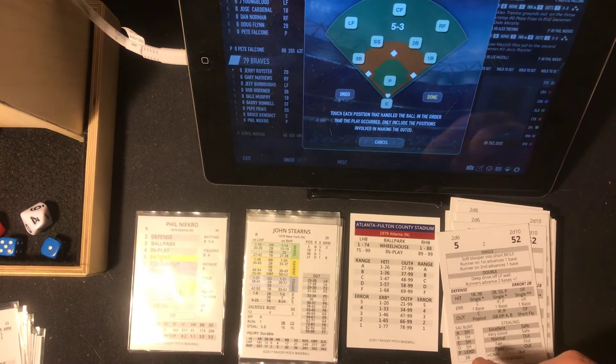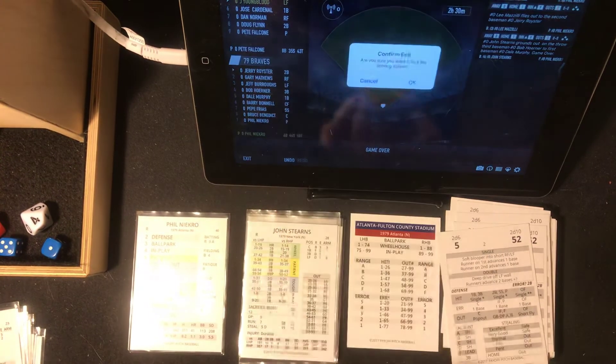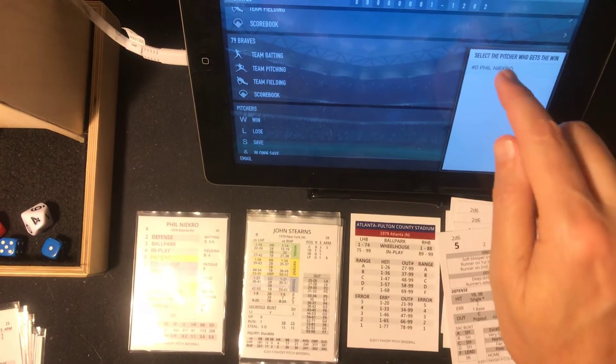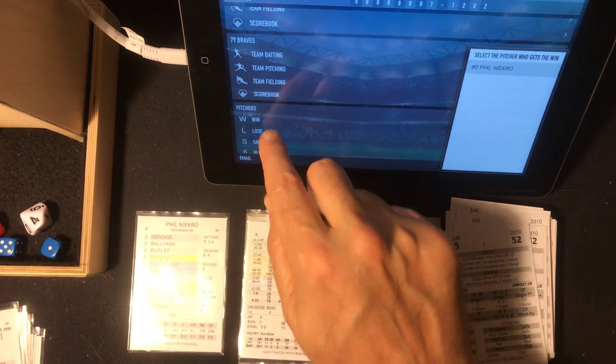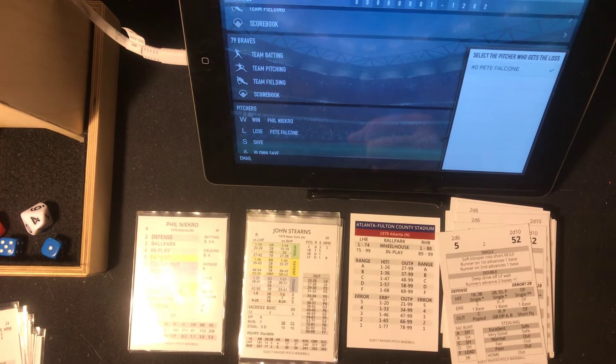Mets lose another one. Phil Necro — my goodness, where did he come from? Phil Necro shuts out the Mets with a three-hitter. Phil Necro gets the win. The loss is going to go — unfortunately — to Pete Falcone, who pitched a heck of a ball game. The line score: Mets, no runs, three hits, no errors, and four left on base. The Braves, one run, two hits, no errors, and two left on base.